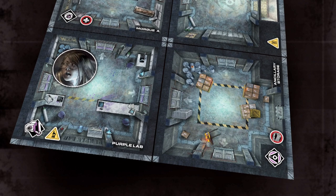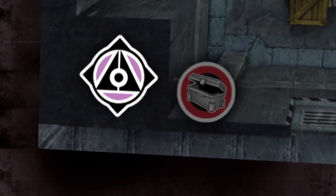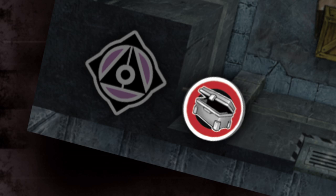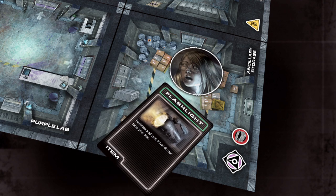When placing a tile, you must place it in such a way that as many doors as possible are legally connected. Once the tile is placed, check to see if the tile has an event icon. If it does, you will immediately move to the trigger event step of your turn and may no longer perform actions or explore. If the new tile has an item icon, draw an item card. If you have more items than you can carry, place the extras face up onto the tile — they can be picked up for later use.